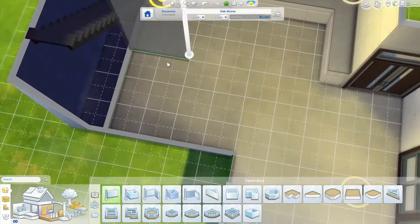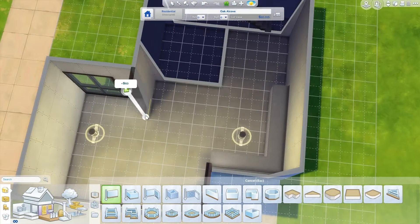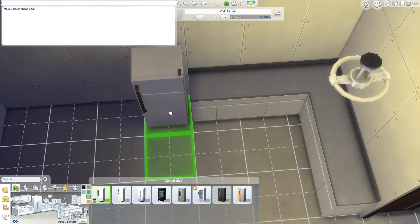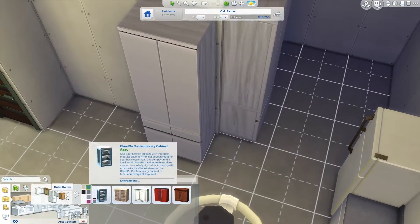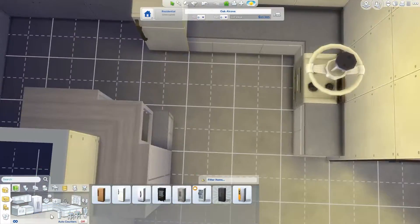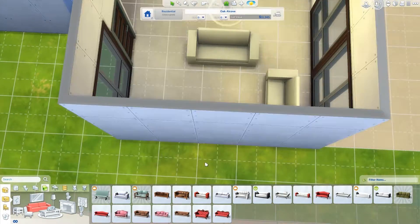It would probably take me way less if I didn't change all the furniture and then the color of the furniture, but at least I think it looks really cool as it actually turned out — so it was worth it, I think. I used only base game and Perfect Patio stuff. The Perfect Patio was used only in the patio area, obviously, so you can skip that and replace it with base game furniture if you don't have it, which is a plus.